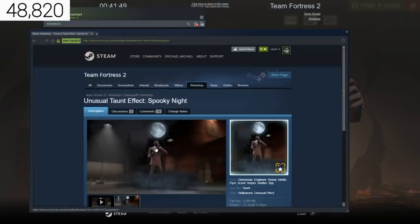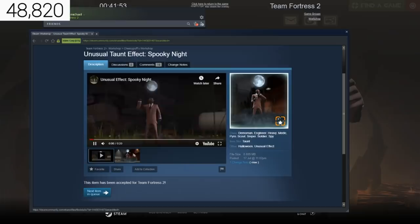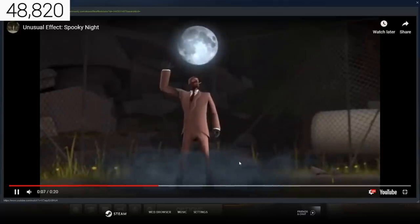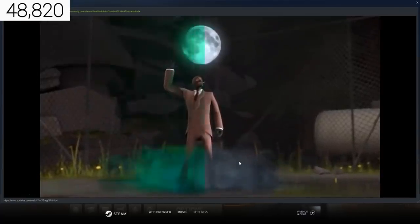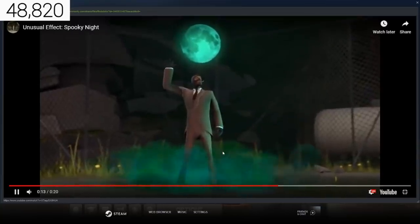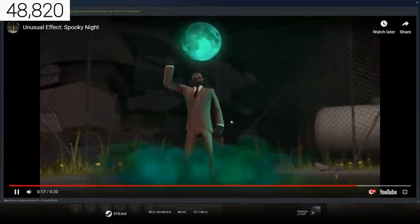The first unusual taunt effect is Cloudy Moon. There's a quick look at it in a YouTube video — so you're watching a YouTube video of me watching a YouTube video, which I'd say is pretty cool. Wait, it turns green? I didn't know that — I stopped the video just before that. That's actually really cool. So I'm guessing that's another two variants.